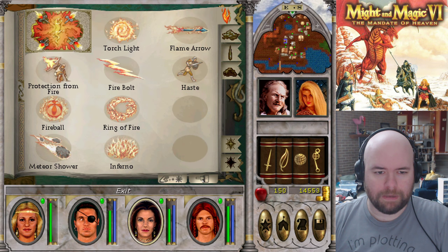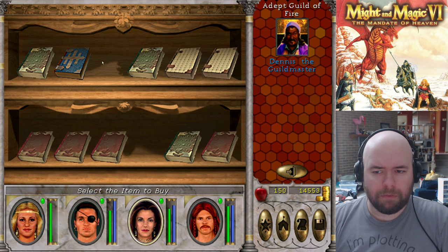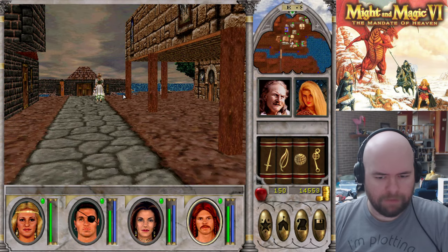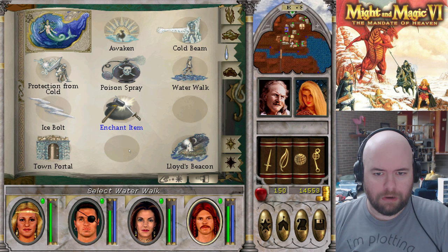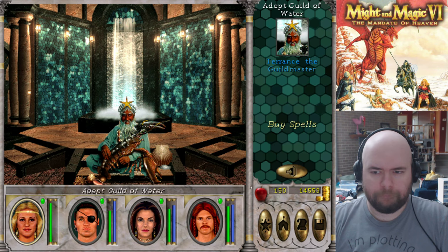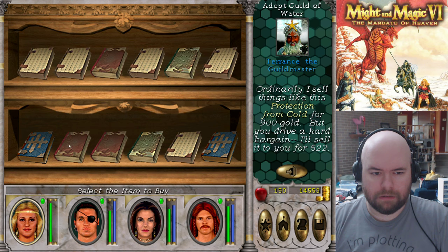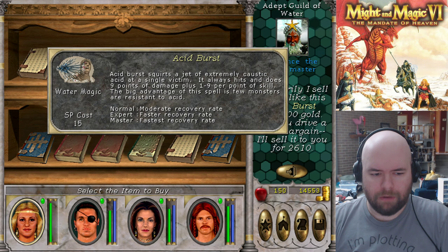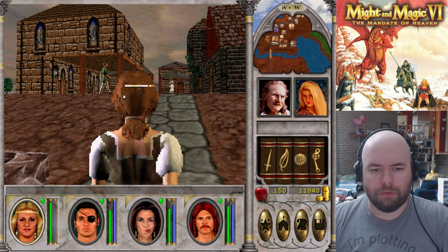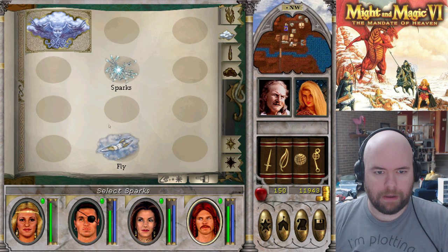You're missing one fire spell — I don't remember what it is, but it doesn't matter. Let's go ahead and pick up some Water Magic. What am I even missing? That's Ice Blast and Acid Burst. Ice Blast is a really terrible spell, so I'd rather have Acid Burst. What was I doing? Right, I'm going to continue shopping because this is apparently a shopping video.